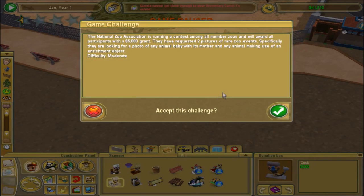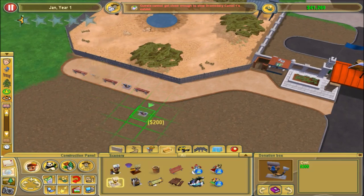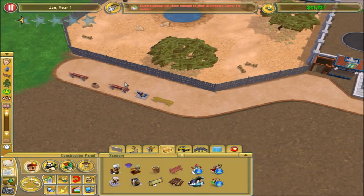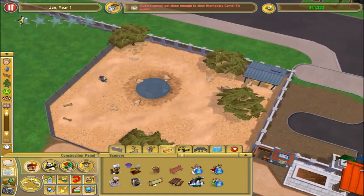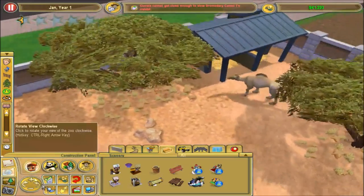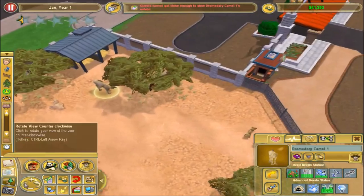Oh, a new challenge! The national zoo station is running a contest and will award all participants with a $5,000 grant. They requested two pictures of a rare zoo event: a photo of any animal baby with its mother, and any animal making use of an enrichment object. It doesn't seem like there's a time limit, so this should be quite easy. I just need to wait for one of them to use the scratching post, and wait for her to get pregnant and have a baby. We can also name these animals if you guys want - just let me know in the comments.